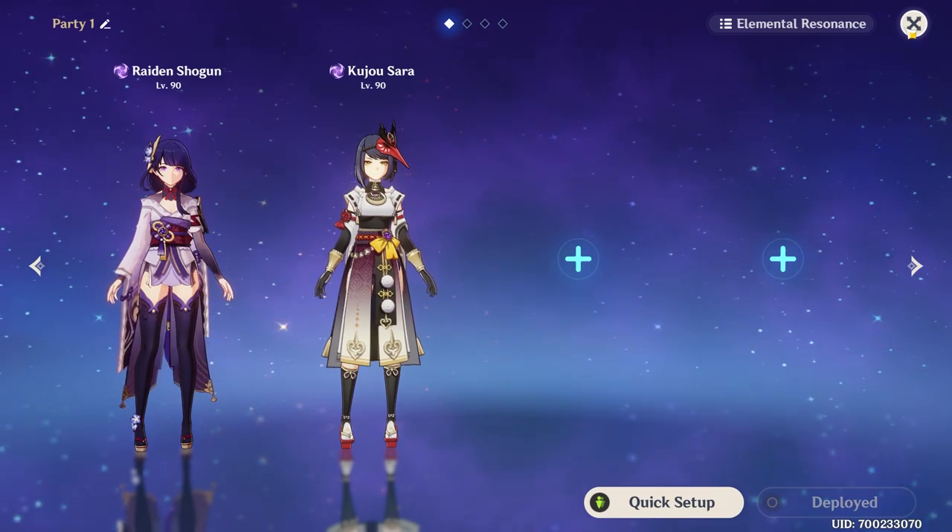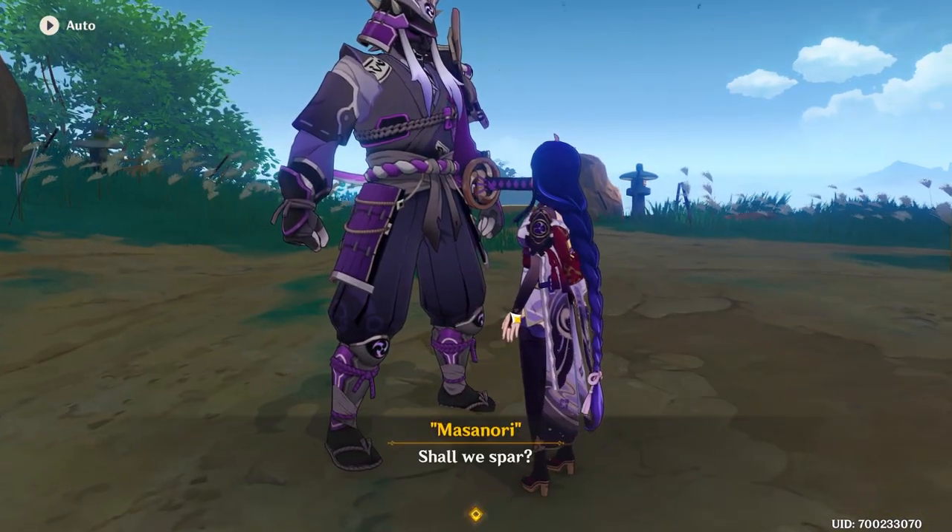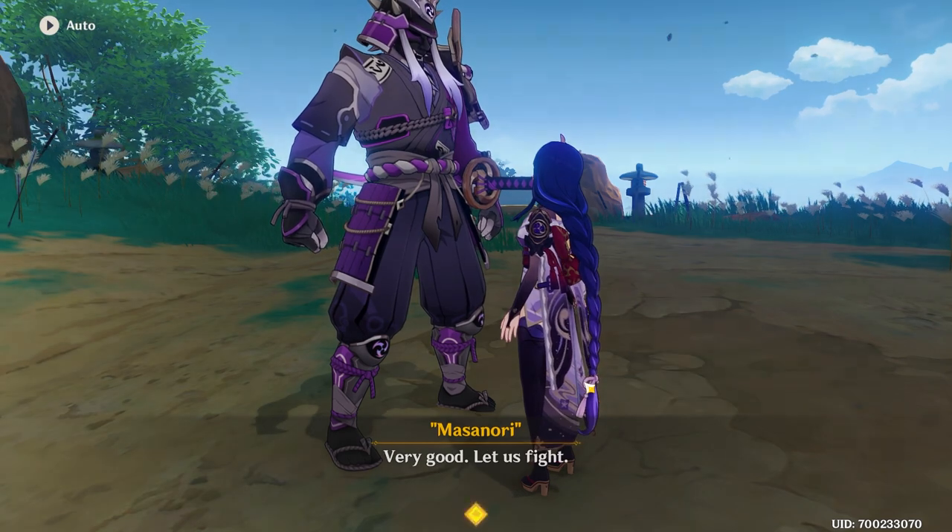We'll see what the difference is. I'm probably not even gonna use Raiden's E. I will use Sara's burst to get the attack boost because I have to use Binny's boost.